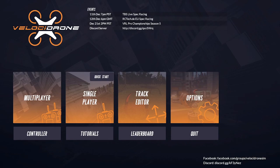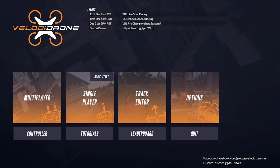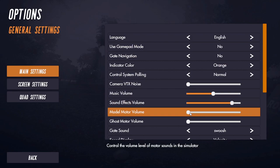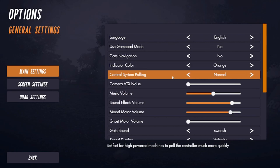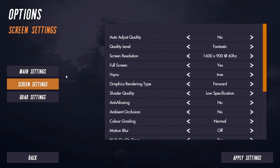The menu here is a little less busy than some of the others — standard controller configuration, takes a second to load. Here you can bind your auxiliary channels to a whole bunch of different options: restart, camera angle changes, screenshot, and reset. Under your main settings you can set your volumes and sounds, and a few options for screen settings and graphics adjustments.